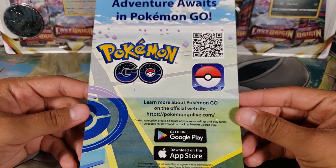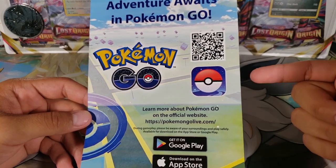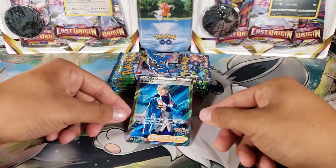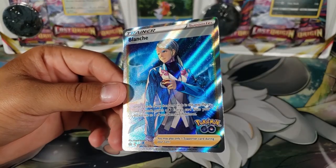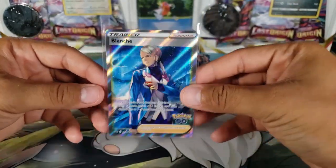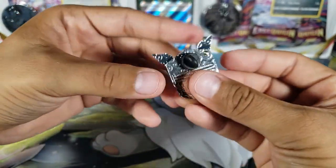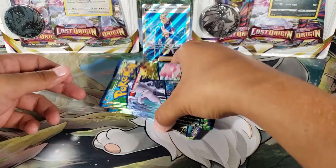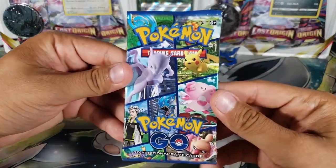I took everything out of the box. It comes with a sheet that tells you to download Pokemon GO and has some in-game reward codes on the back, which I'm going to use myself. We have this really cool full art trainer card — that's Blanche — very nice. It's a promo card but there is one in the actual set, I think there's a rainbow version too. We also have a very cool Team Mystic pin, and six Pokemon GO packs.